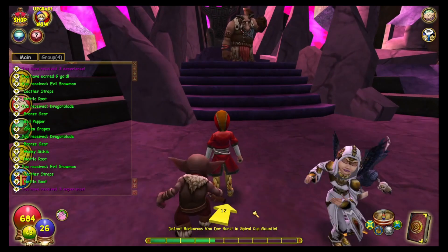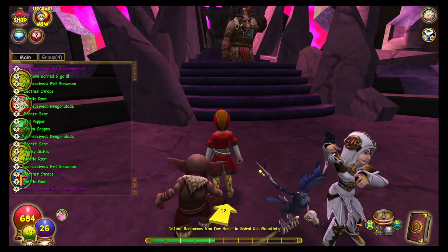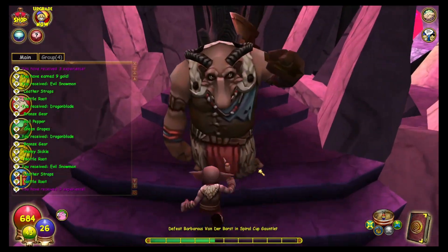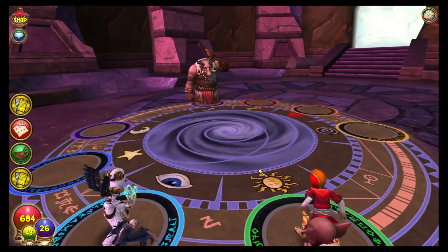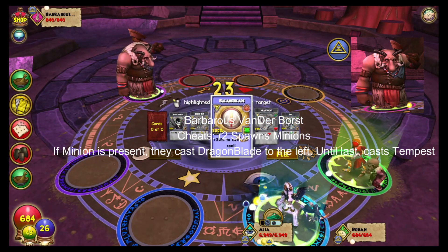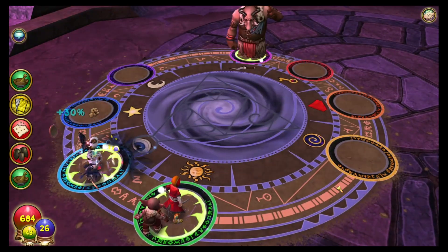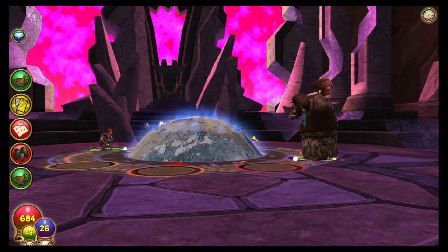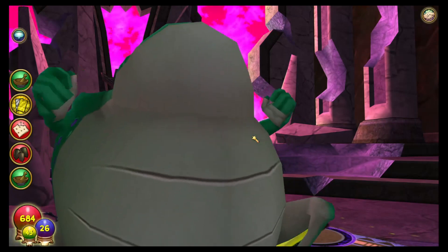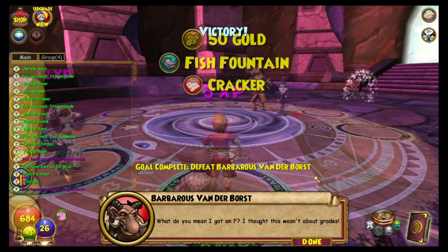You gotta run up there and trigger — pull that guy. Whoever runs into him, it's just like anything else. I want my carry to be second, so I'm gonna run up here and trigger him. His health isn't that high. Even though he's a boss, he's very similar to those elites. And hey, we got to go first this time. Dead, dead, dead.